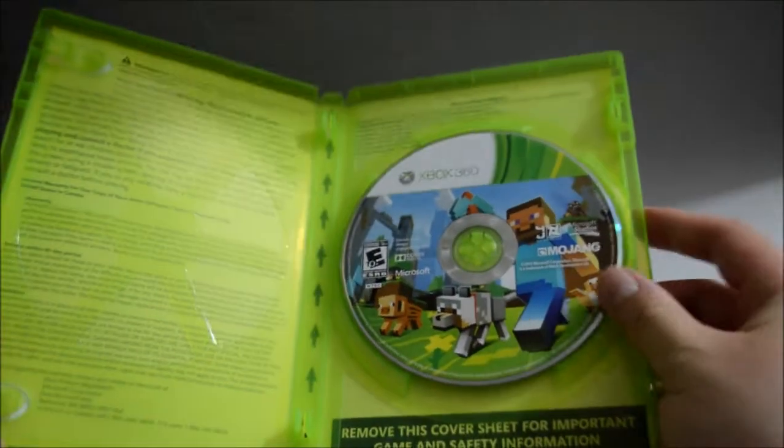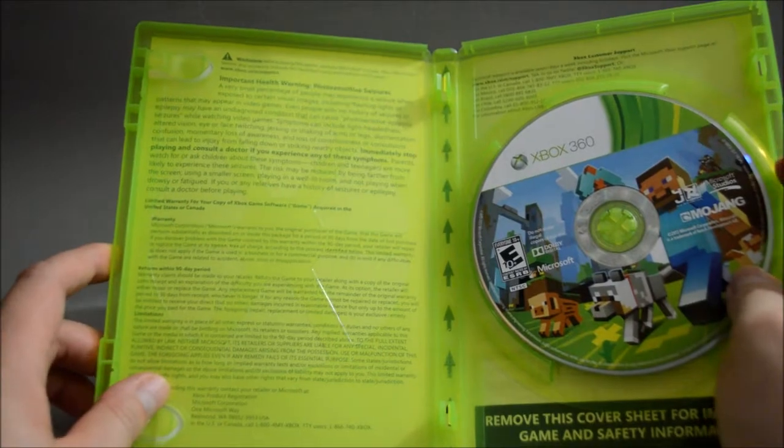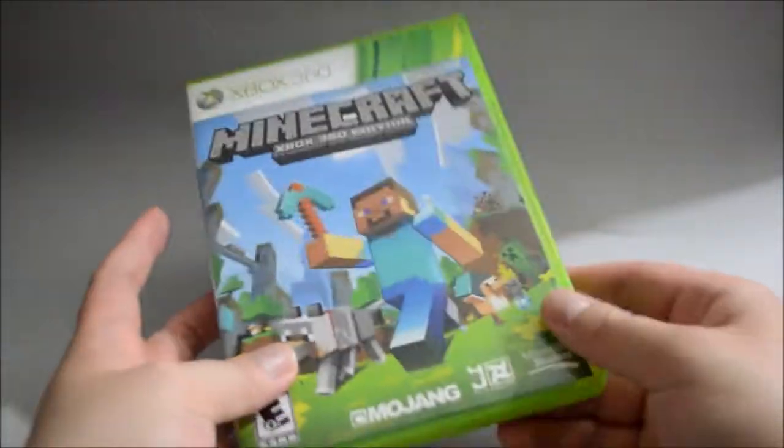Let's just open to see what the inside looks like. So it's a disc, and the disc is actually the same as the cover. So I think that's it for the 360 copy.